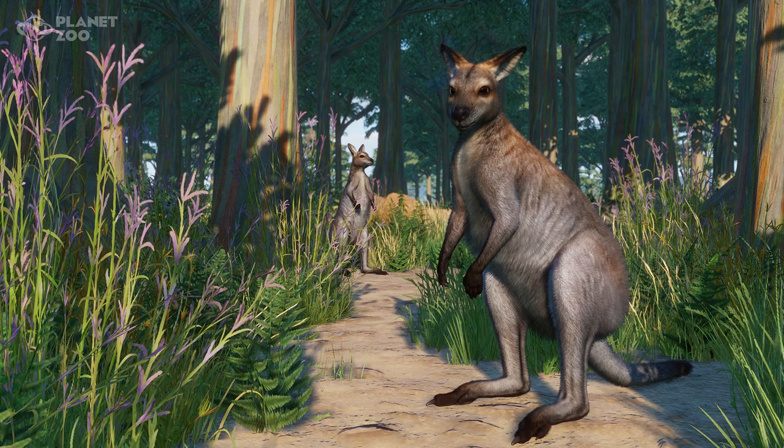The red-necked wallaby are herbivorous animals and primarily feed on grasses, herbs, and roots, which provide them with their water requirements during the drought or dry season. They are a marsupial, meaning that they have a pouch and give birth to an underdeveloped baby, which will stay in the pouch for further development before coming out into the real world. Their young, called joeys, are born weighing around two grams, or 0.07 ounces — that's so small.